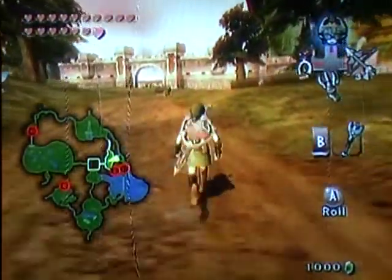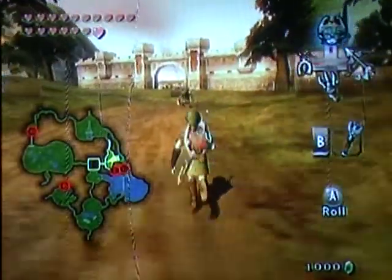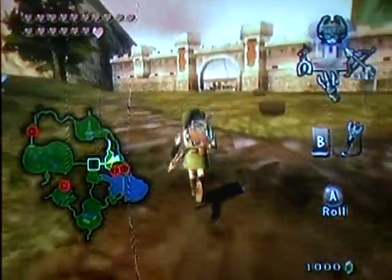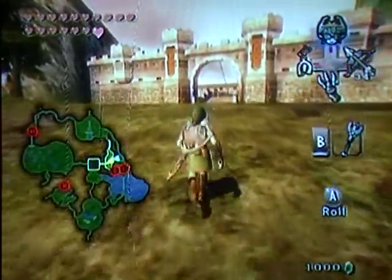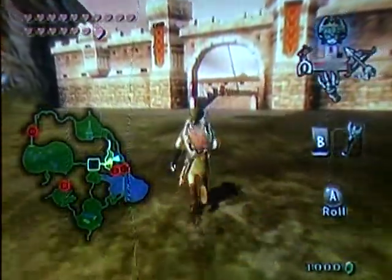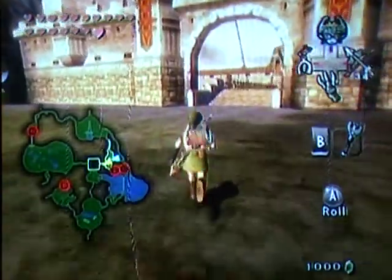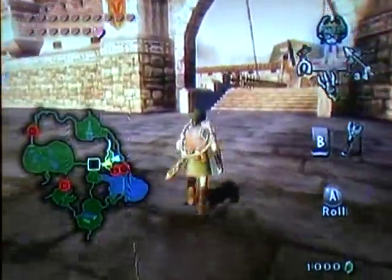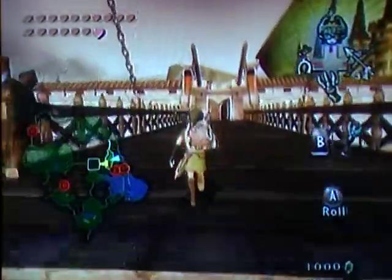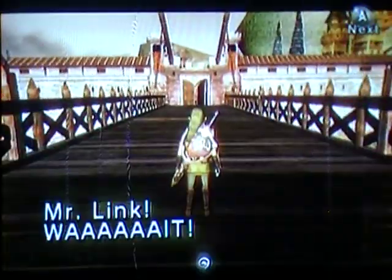On the last episode, we got the owl statues. And that's what we're going to do right now, which would be to go get the golden wolf. Man, I keep looking over at that thousand rupees and just thinking, how did I pull that off? I've never filled up my wallet before. Ever. Well, in the game.